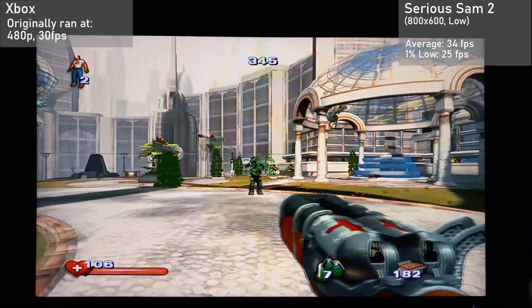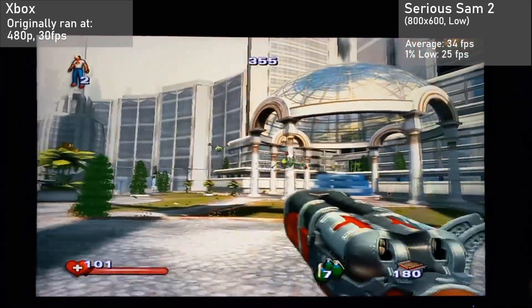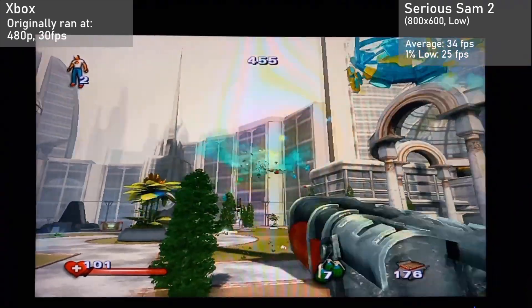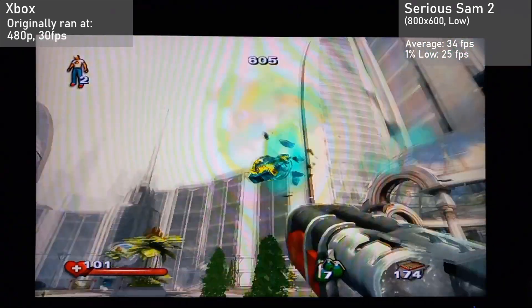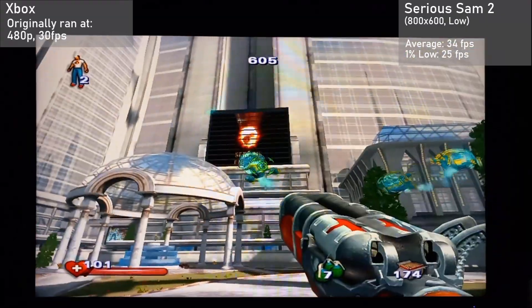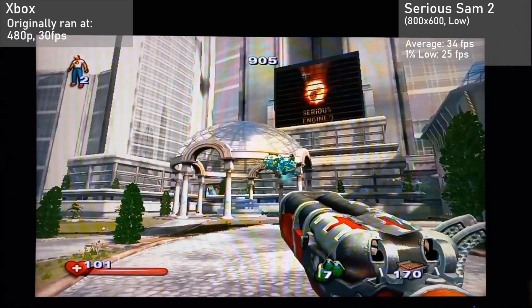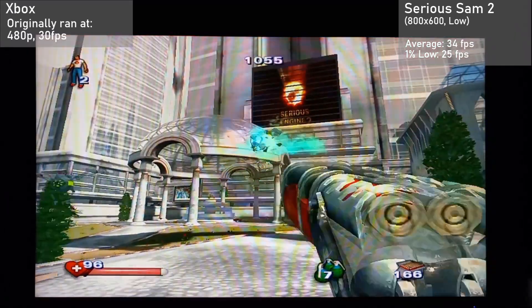Next up, we have Serious Sam 2, running at 800x600 with the low settings. It got an average frame rate of 34 FPS, with 1% lows of 25. The card definitely struggled a little here. The game looked slightly better thanks to the increase in resolution, but ran about the same. Overall, it was a pretty good experience.